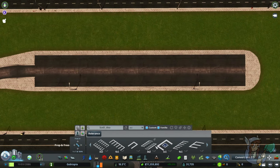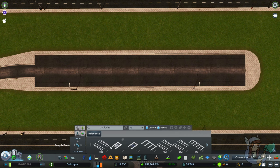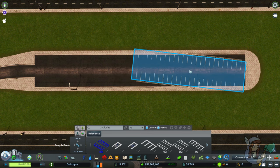There are a lot of parking space options. I suggest you take the time to go through them all and decide which ones are your favorites to use. We will start off with these straightforward 8x2, 4x2, and 3x2 parking lots. You'll notice when you go to place one it doesn't allow it — this is where anarchy comes in. Turn on anarchy and you can place what you want to place.